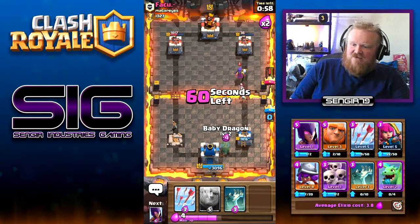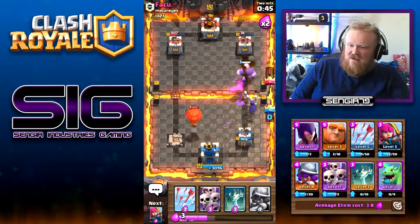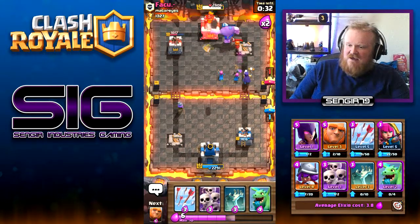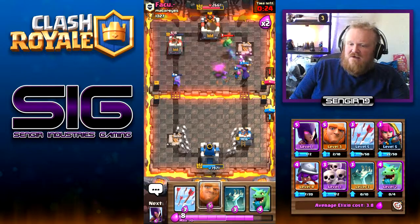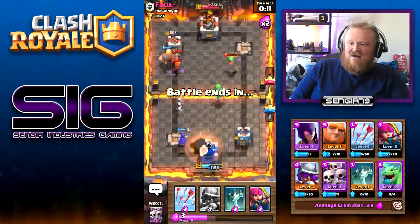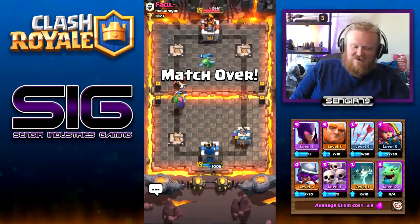We'll get a baby dragon down and bung a giant right in front, then get a witch to finish off the baby dragon. Musketeer down to kill that balloon before it does too much damage. The giant is getting there, dropping skeleton army to deal with goblins. Another balloon coming in — should kill it quickly. Two towers down, musketeer takes out the goblins, and that's game! Two to one, perfect — good start.